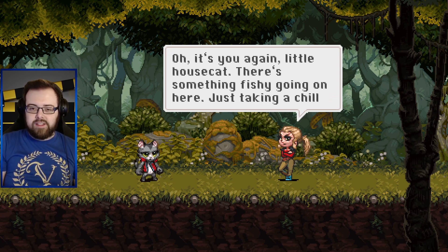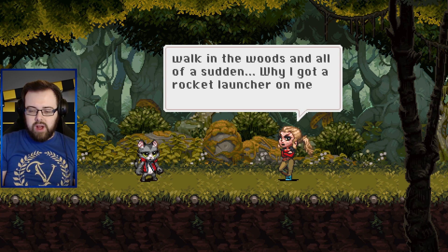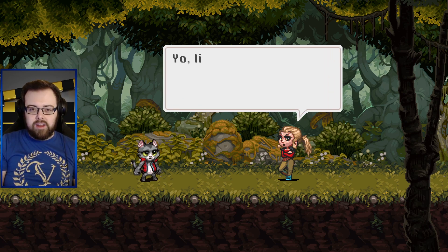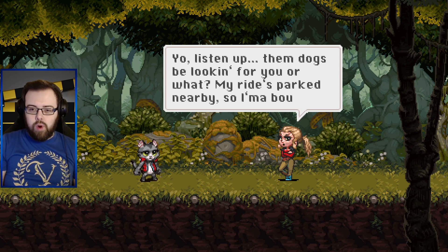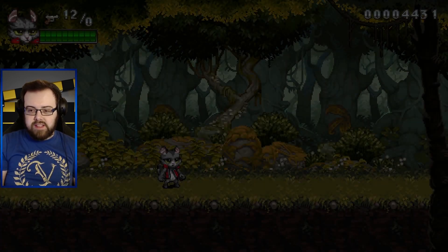It's you again, little house cat - there's something fishy going on here. Just taking a chill walk in the woods and all of a sudden... Why have I got a rocket launcher on me? Target practice - duh, use your brain. Obviously. Them dogs be looking for you or what? My place is nearby so I'm gonna bounce. Understandable - have a nice day.